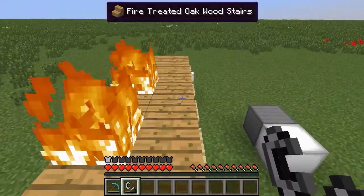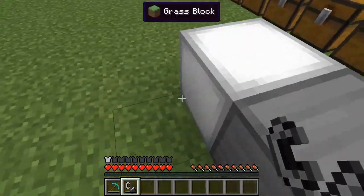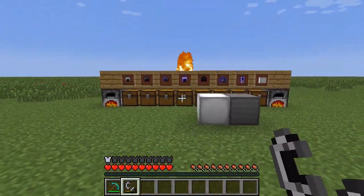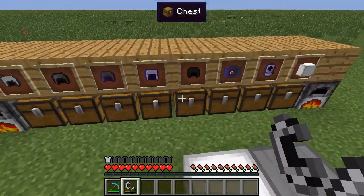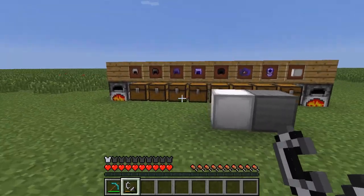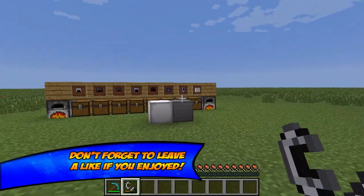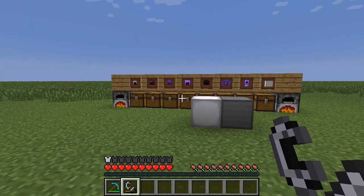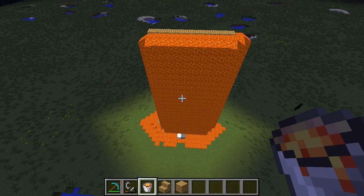That's the Modern Armors mod — it comes with a lot of cool features like fire treated wood, so if you want to build a wooden house and not worry about it burning down, that's a great option. Anyway, it's been mmfqdeath — I hope you guys enjoyed the video and give this mod the download it deserves. It's really awesome. Thanks for watching, and peace out!